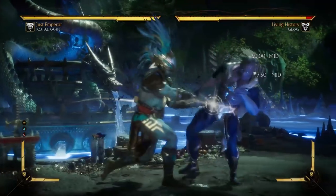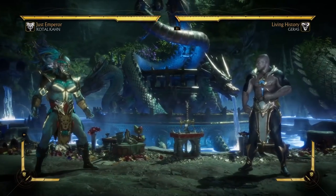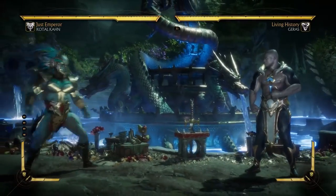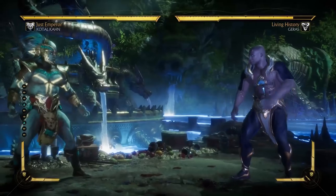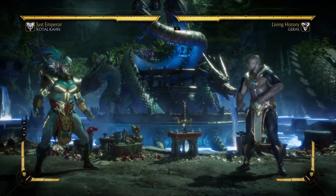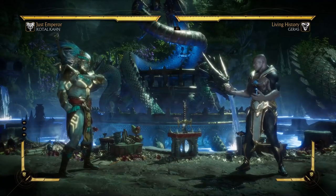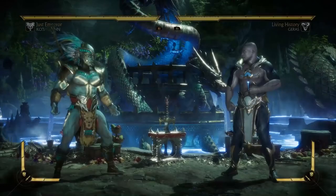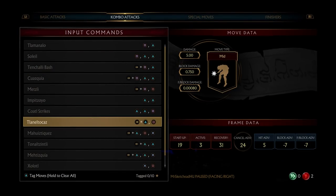Next up we have forward 2-4. This is his main string. Kotal Kahn has very few things going for him, and this string is one of them, especially the first part of it. It's a mid, forward advancing, with extremely long range. One of the things you are looking for when deciding whether a character is good or not is: do they have a good mid-attack? Mid-attacks really make or break the game. So if your character has a mid-attack that is forward advancing and also happens to be safe, which this kind of is, that is a good move.